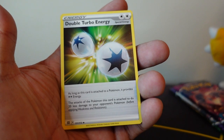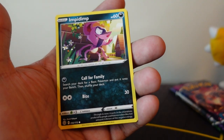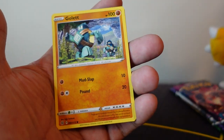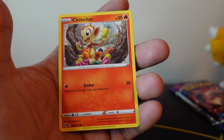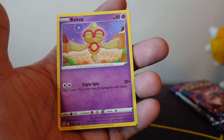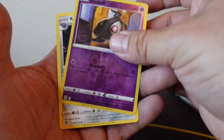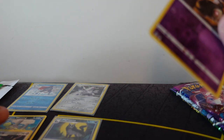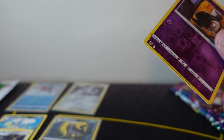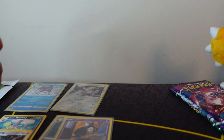Metal Energy, Double Turbo Energy, Probopass, Primflap, Impidimp, Golett, Castform, Chimchar, Battle Tower. Reverse Holo Duskull and our rare card is a Non-Holo Klinklang. Let me know in the comments below — are you guys having awesome luck with Brilliant Stars? Because I am watching everyone, and I have a feeling that everybody is having super mega hits in Brilliant Stars, where me on the other hand, I'm getting a so-so box.